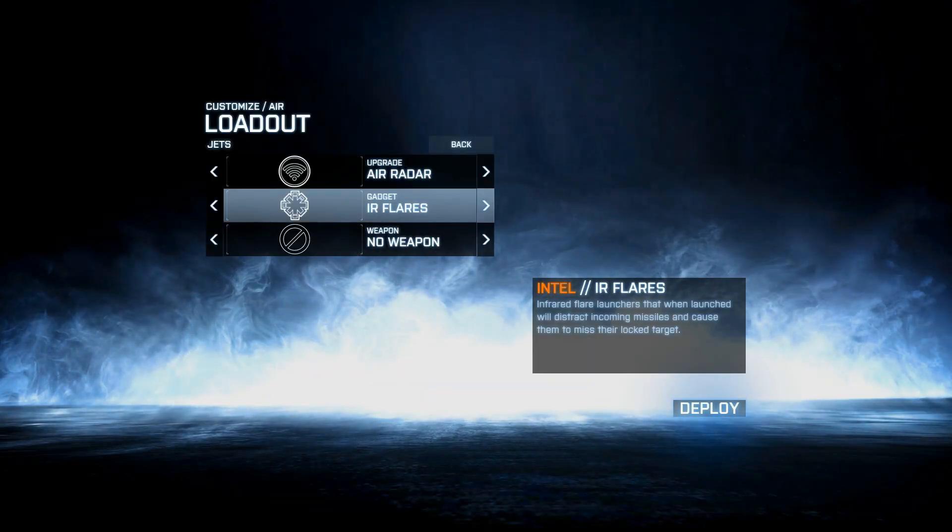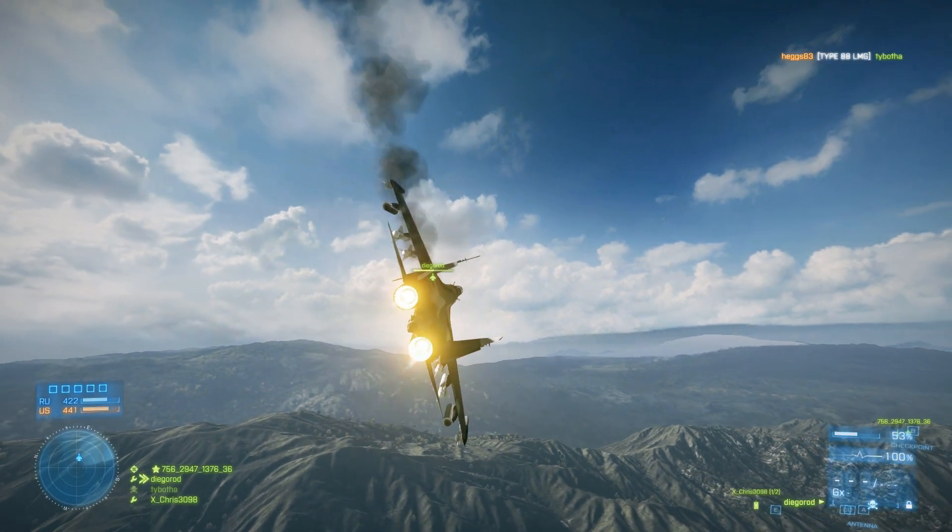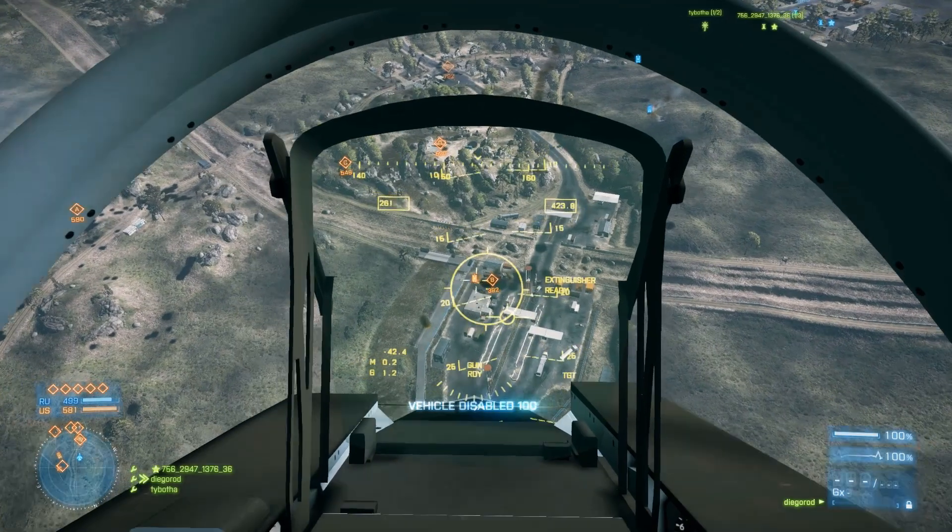Extinguishers, if used correctly, will keep you in the fight longer without having to make a difficult emergency landing, and rocket pods are the best way to take out tanks with fighter jets.